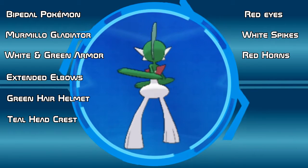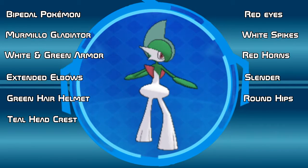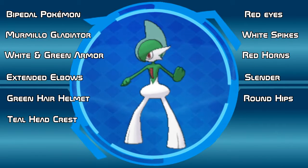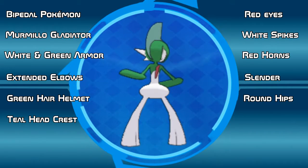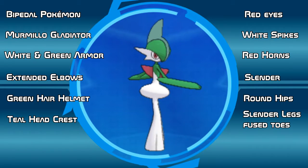Gallade is incredibly slender, however it does have some very round hips. Some might think this to be odd, but actually this type of body structure helps Gallade as well as humans with balance and strength, according to some athletic experts. Looking at Gallade's legs, they are slender and their toes are infused with their legs.